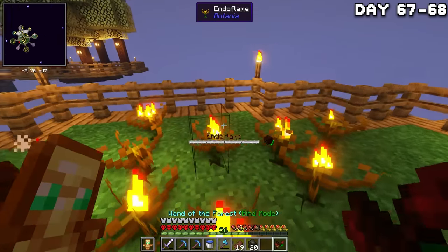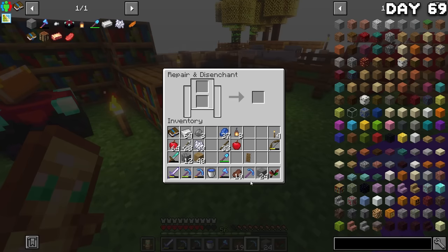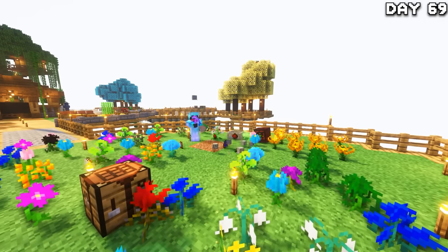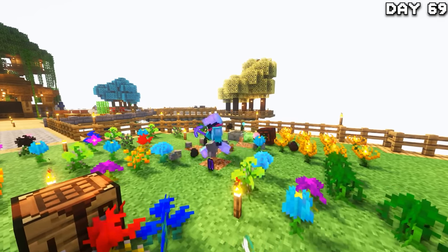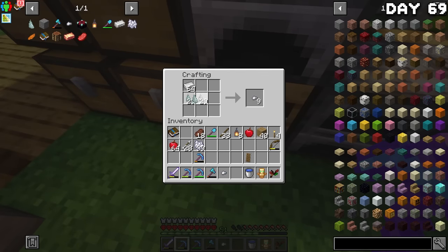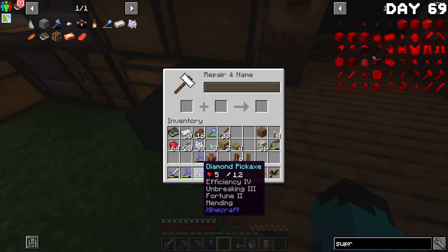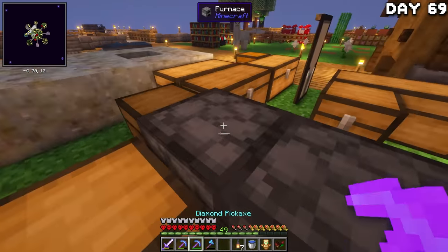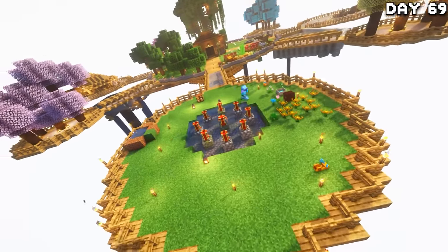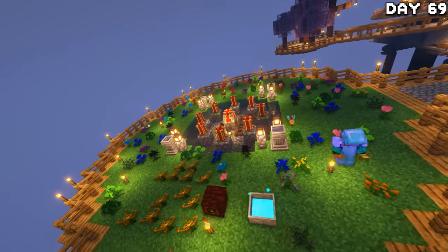I spent the night feeding the flowers to stock up on mana and digging for stone because we're going to need even more now. On the following morning, I disenchanted and re-enchanted my pick until I got Fortune, then set out placing and mining stone. After tearing through three stacks, I made a pretty hefty amount of prosperity shards, made them into ingots, and made some progress towards my supremium sword. I also added Mending into my new pick because I didn't want to lose it, then spent the rest of the day making the botanical island look really nice, moving all the altar and pot things over there, adding a pond with lanterns, and finishing off with flowers.